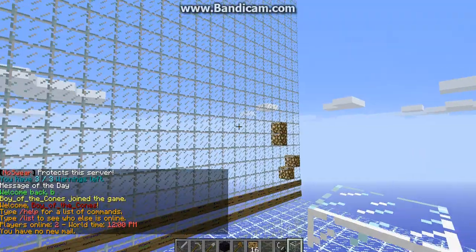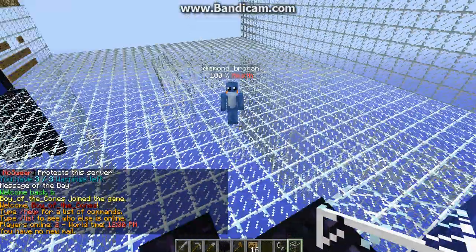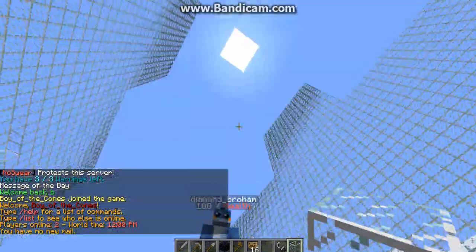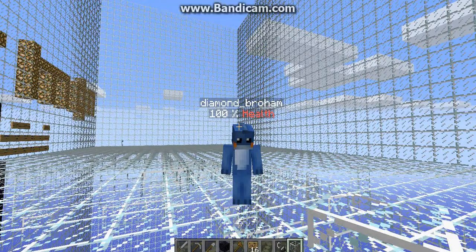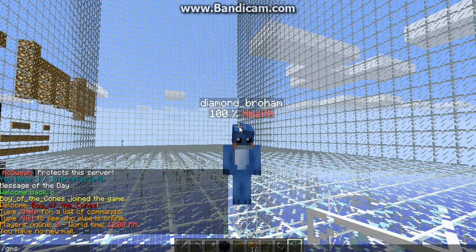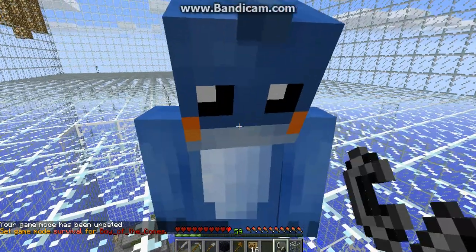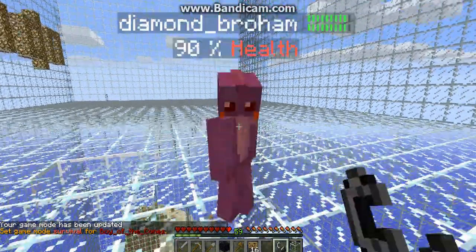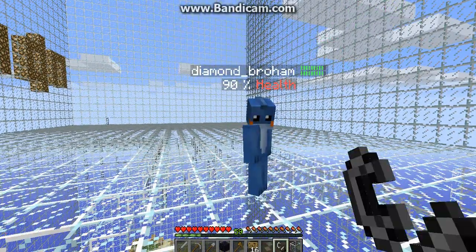It shows the health bar above every player's head when they're not in a minigame, and when you punch an animal it does that too. It says above his head 100% health, and if I were to punch him — I'm going to put you in survival to show what it looks like — and then I punch him. His health goes down, see? It shows his bar and he has 90%.